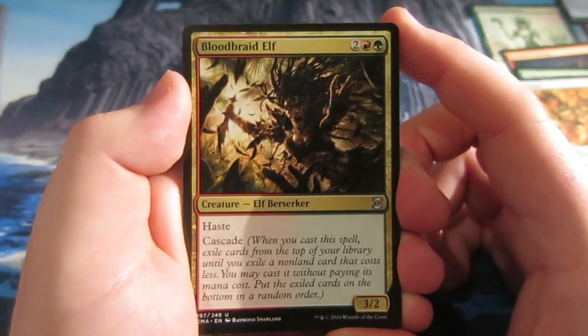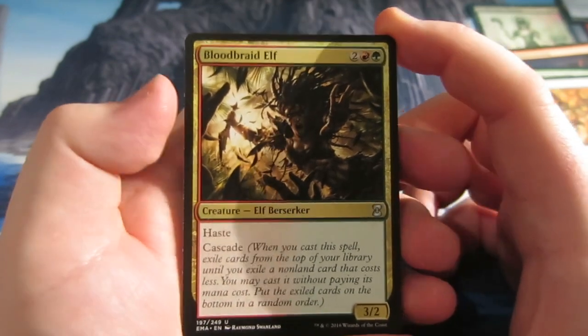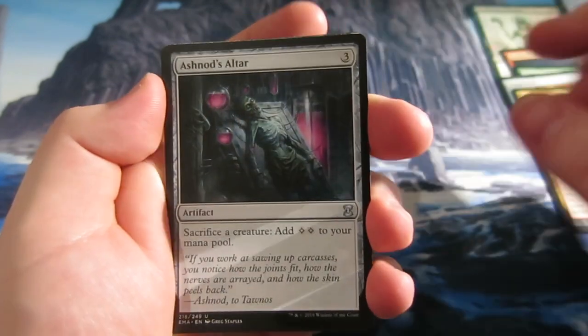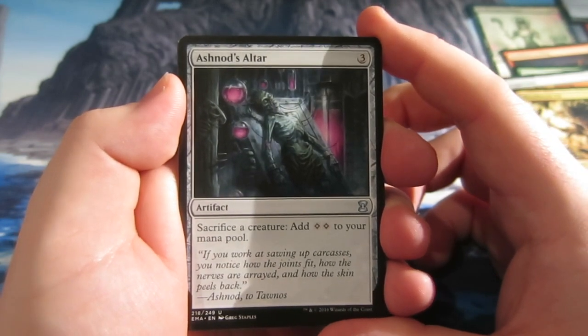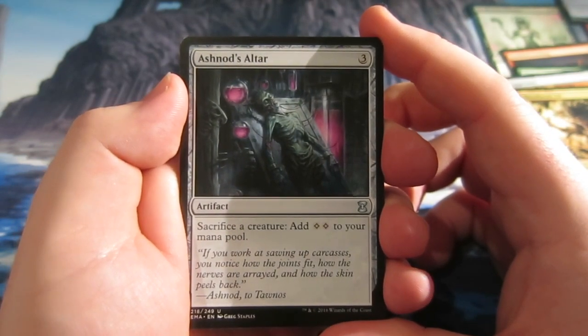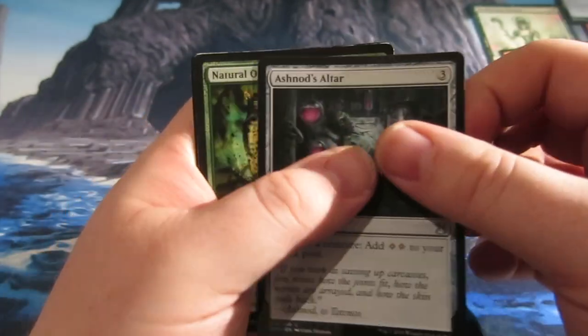We get a lovely uncommon here — Bloodbraid Elf, a 3/2 for two red and a green, has haste and cascade. Our next uncommon is Ashnod's Altar — sacrifice a creature, add two colorless mana to your mana pool.